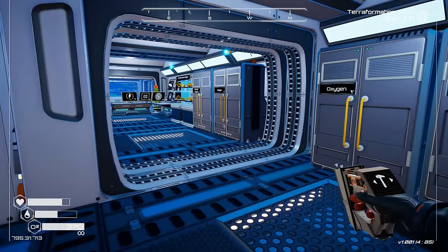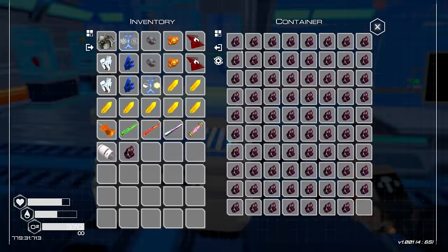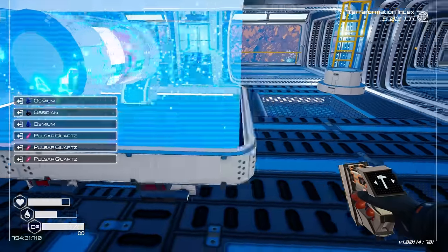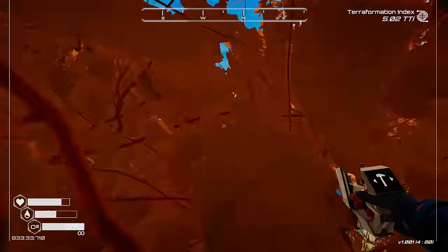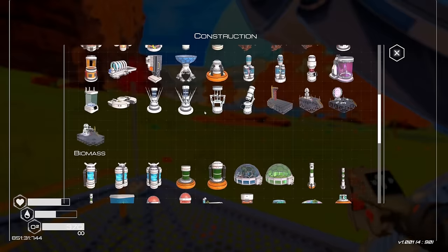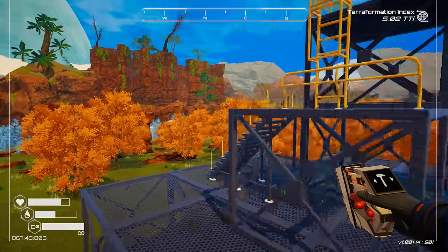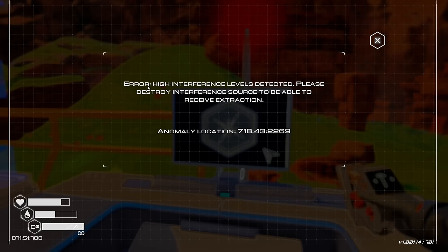I don't think I have fusion cells being automated. We also need pulsar quartz. Let's grab those real quick — pulsar and blazar quartz. And guess what, we've got ourselves a new extraction platform! Wait — error: 'High interference levels detected. Please destroy interference source to be able to receive extraction.' Anomaly location: 718, 43, 2269.